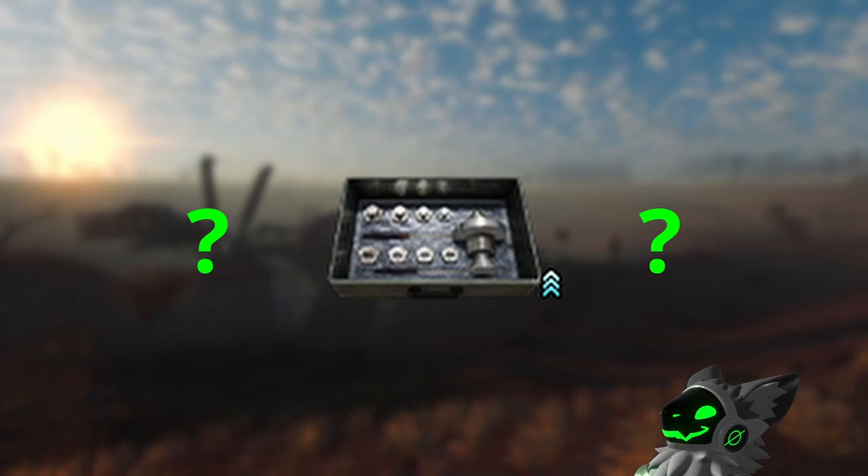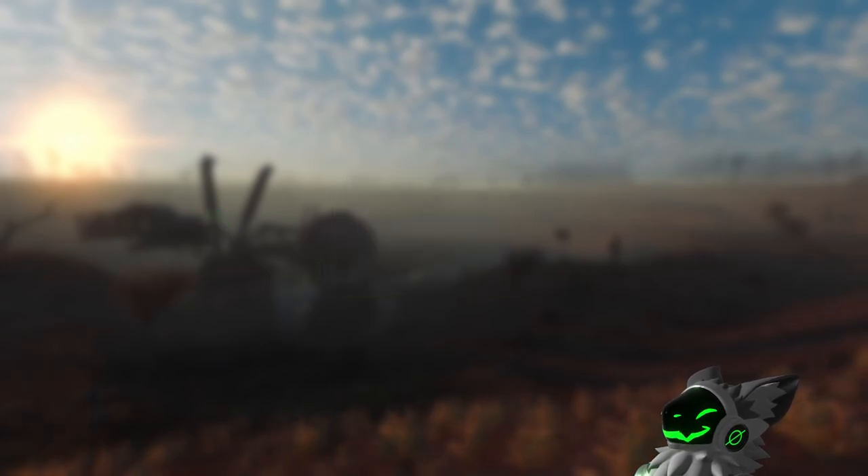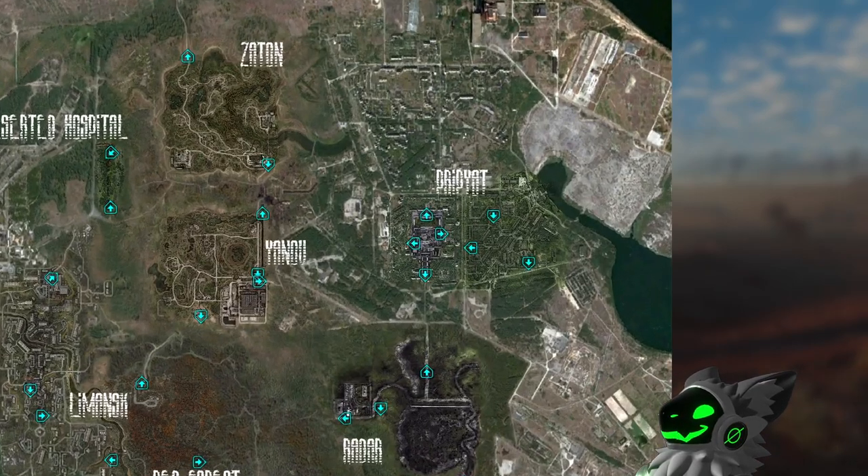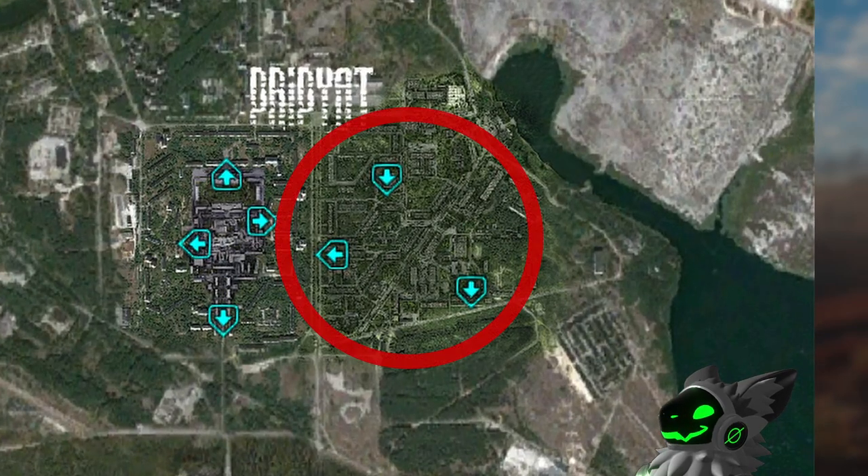The answer isn't simple unfortunately. Finding expert tools is purely based on luck, but here are some helpful tips. Expert tools can only be found above the army warehouse, indicated by the red line, so don't bother wasting time looking anywhere in the south. I like to search for tools in Outskirts as it is relatively safe, with your only real threat being mutants. However, it is quite a hassle to get there.